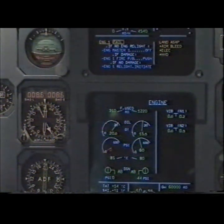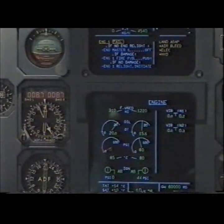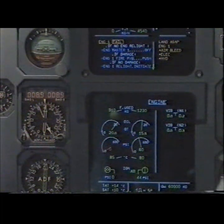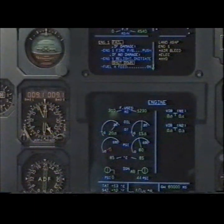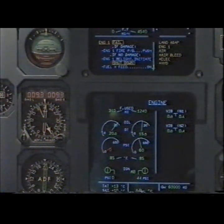If no engine relight, parameters check, no relight. Engine master 1 off. Confirm. Confirm. Off. If damage — N2 reading zero. Confirm damage. Damage. Confirmed.